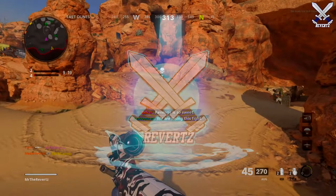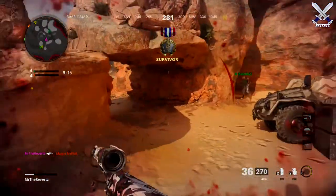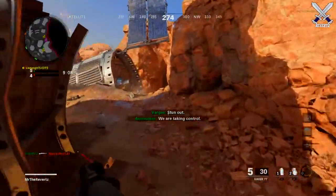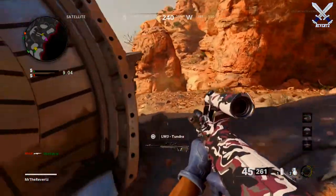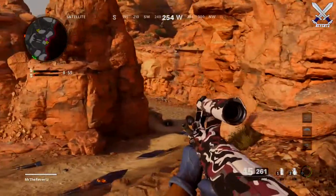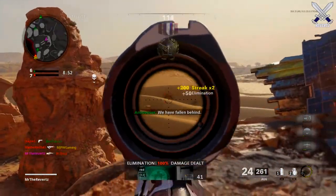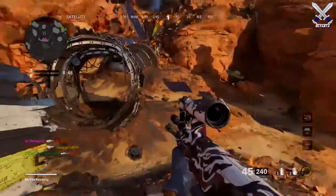Starting next week, August the 27th, PlayStation players are going to be getting their hands on Call of Duty Vanguard by playing the Champion Hill Alpha. You will be able to pre-download starting tomorrow, August the 23rd, so do set a reminder. You do not need PlayStation Plus in order to have access to the alpha online — all you have to do is install the alpha, search it up on the PlayStation Store, and you'll be able to play it right then and there.